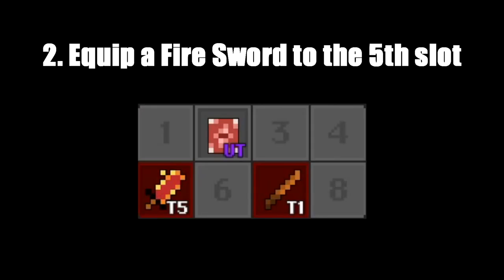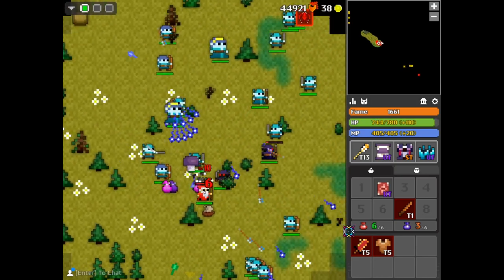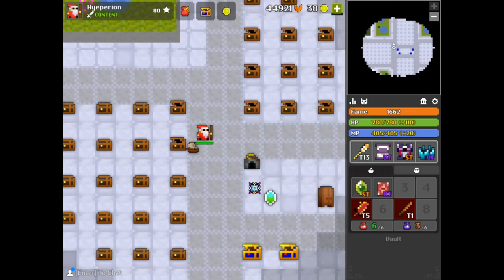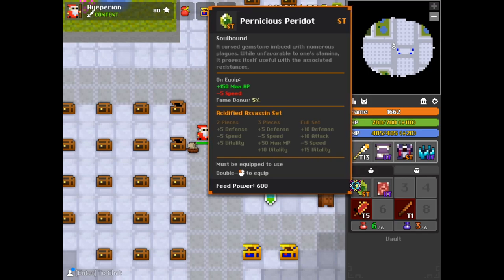Equip a Fire Sword to the fifth slot — another one. Fire Sword is the second most known item to give luck. Remember, these don't actually give luck, but in this case it does because it's for the plot. The Fire Sword — that took five minutes. Hopefully it pays off when I open the chest. Fifth slot because it's tier five. The assassin ring — not bad. It's the rarest piece of the acidic assassin set, so I don't mind.